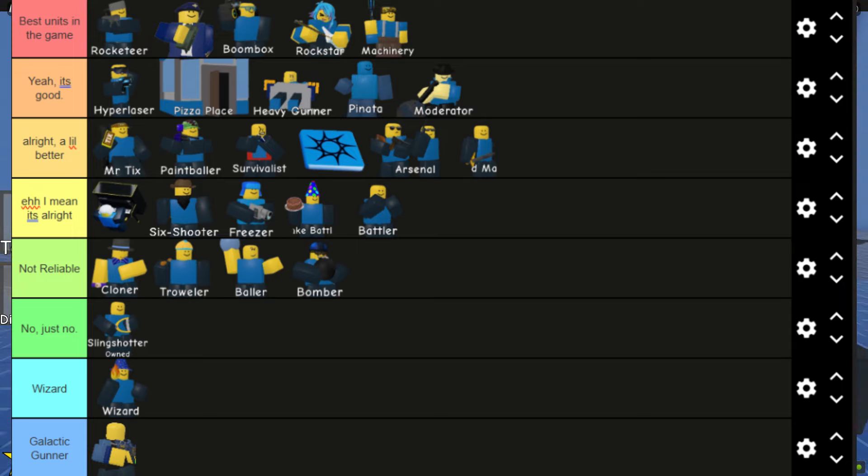Slingshotter is actually decent. It's a good starter unit that you get given when starting the game. Once you've got the best units in the game, get Slingshotter out of your inventory.